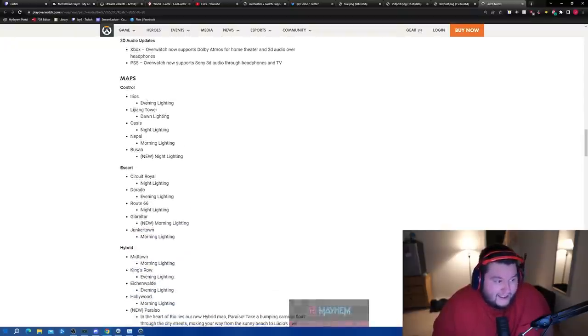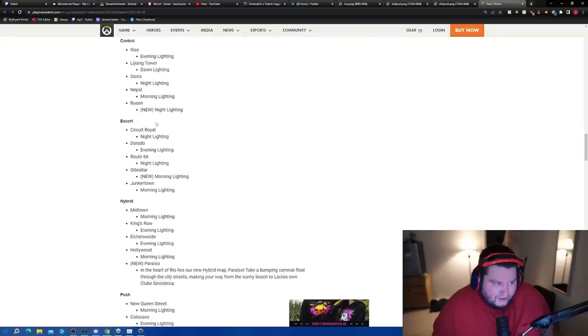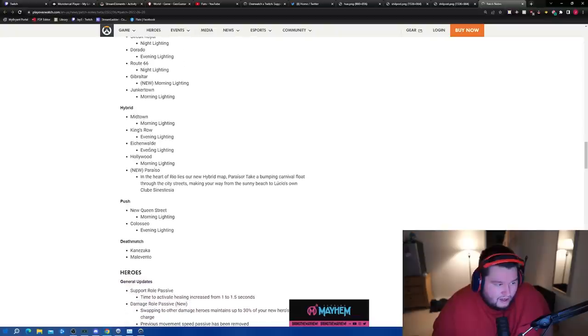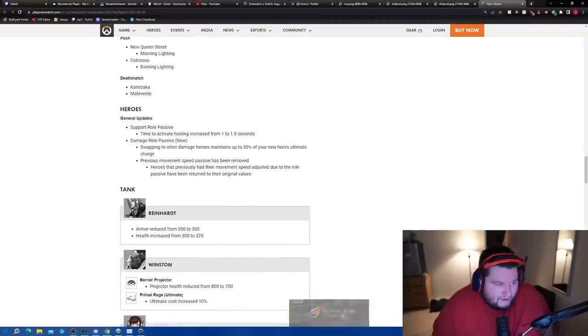New map time-of-day variants added: Ilios Evening, Ilios Dawn, Lijiang Night, Oasis Nepal Morning, Busan Night, Cirque Around Night, Dorado Evening, Route 66 Night, Gibraltar Morning — that's new — and the new Rio map Passario.